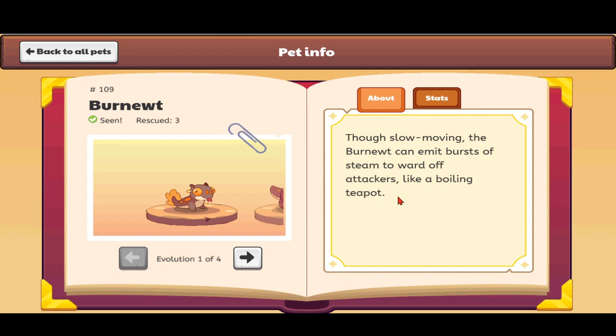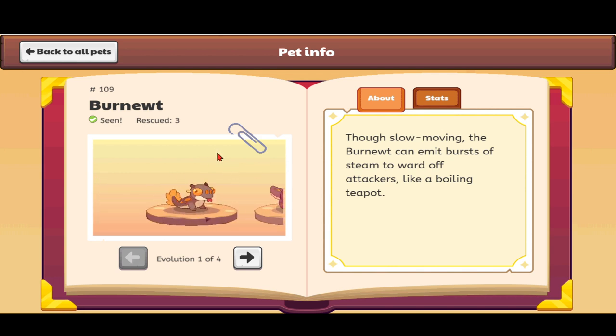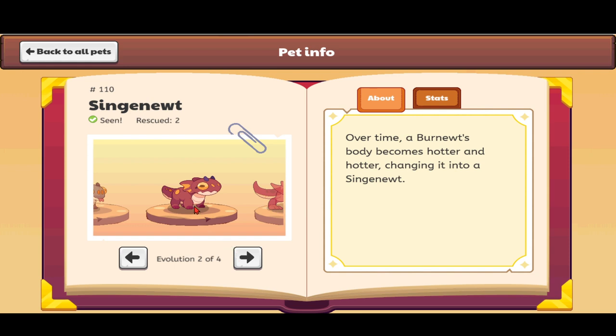I liked the Burn Newt part, and it still evolves into the Embershed, so that's fair. The Burn Newt looks a bit silly but still cute — cuter than before. It still has the pot holes on its back like a boiling teapot. The description says it has a large feathery tail that could get burned if it blows fire, plus Frankenstein-looking ears, horns, a sweet tongue, a lava nose, and sideways eyes like a real newt. The description reads: 'Though slow-moving, the Burn Newt can emit bursts of steam to ward off attackers, like a boiling teapot.'